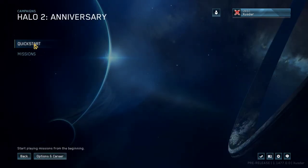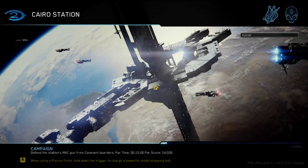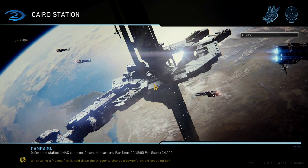I think we can play campaign mode, a little bit of campaign. Did they give us the whole campaign for the flight? That would be really crazy. Okay, it didn't crash. We get the intro mission — Cairo Station, get the MAC cannons. It's still loading, which makes sense since this is a PC flight and a test, so it's going to be a little wonky. I didn't have this much loading time in the actual game.